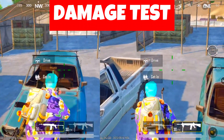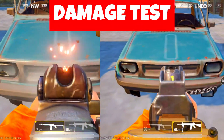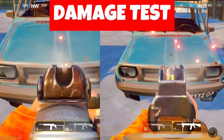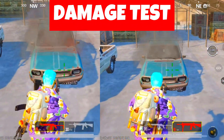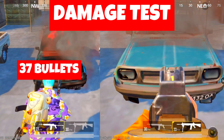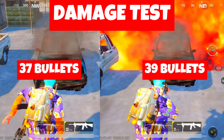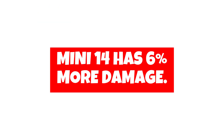Now the Damage Test. The Mini-14 takes 37 bullets and the MK-12 takes 39 bullets to kill. Looking at base damage, the Mini-14's base damage is higher — you can pause and see it. Overall, the Mini-14's damage is 6% more.